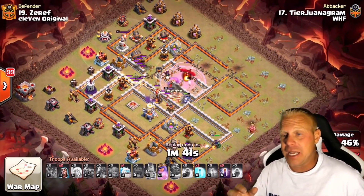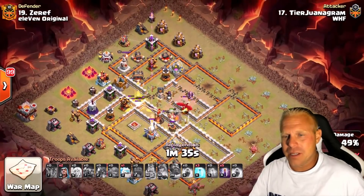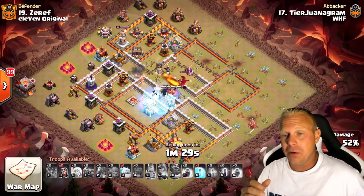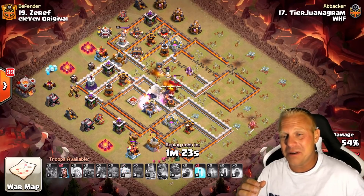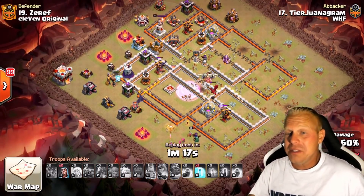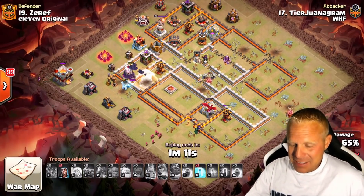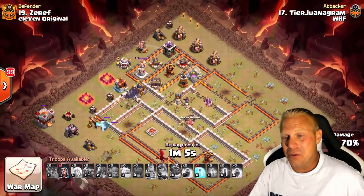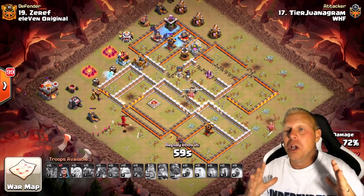The Queen is just kind of doing her thing on the outside of the base, but the P.E.K.K.A.s and Bowlers are still doing good things in there — still getting a lot of the splash damage taken out. In fact, the Queen walking around ended up taking out another Wizard Tower. Just like that, we've only got two splash damage structures left in the base. He decides to start his bats right there in the middle of the base — that is so unorthodox. Normally you'd start them on the outside, but he didn't trust the path and wanted to get that multi-target Inferno taken out early. The Dragon still has a sliver of health and the raid is still going.